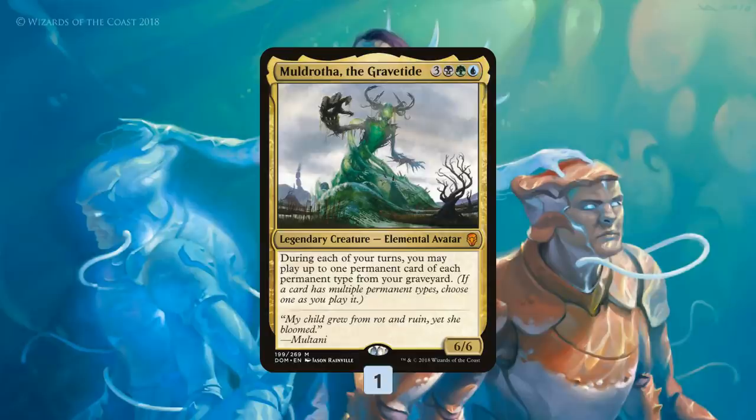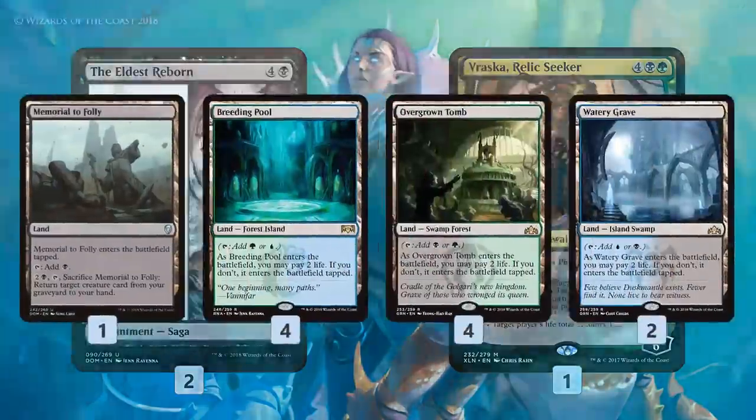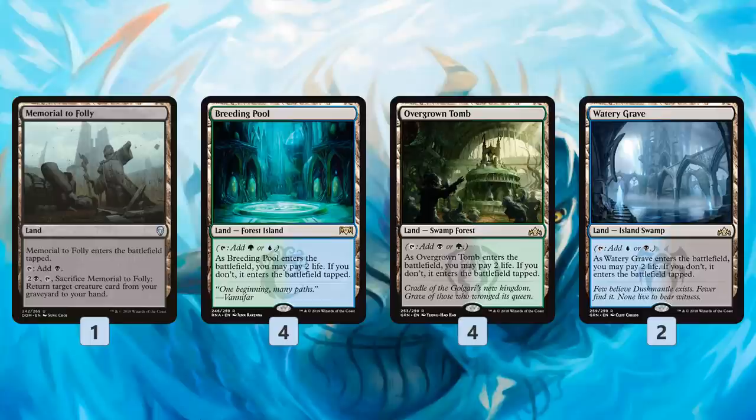At the top end of our curve we have Muldrotha of the Gravetide, which isn't great with Quasiduplicate because it's legendary, but once it comes down it lets us get all our stuff back from the graveyard — recast our creatures and generate value. We also have The Eldest Reborn, a great value card to get back creatures from our graveyard and pressure our opponent's hand and creatures. And Vraska, Relic Seeker is a great finishing Planeswalker — making tokens, blowing stuff up, eventually winning with the ultimate. In the mana base, we get one Memorial to Folly, another good way to get a creature back from our graveyard, along with a bunch of Shock Lands, some Check Lands, and some Basic Lands.